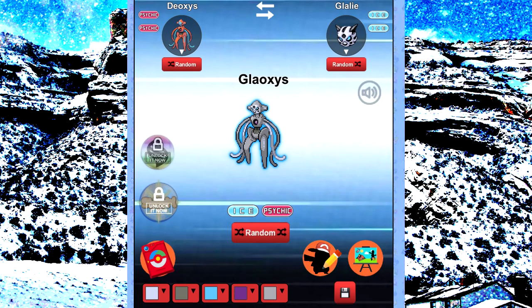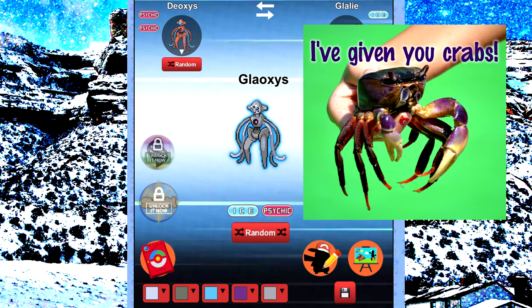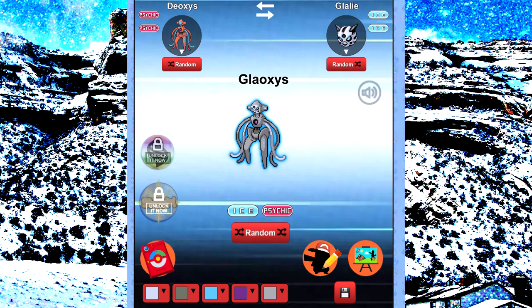The first fusion I'm doing is Glalie plus Deoxys. I saw a lot of potential here because they both have this kind of layered segmented look to their bodies, and the way it's put Glalie's face over Deoxys's body I think looks really cool, even though when I translate it to pixel art there's no way that level of facial detail is going to transfer.